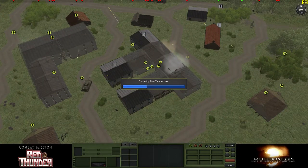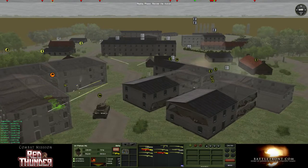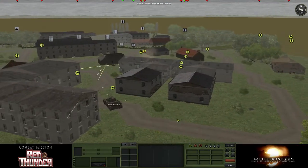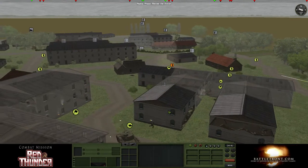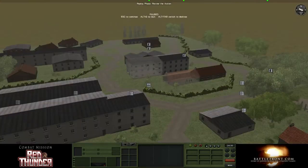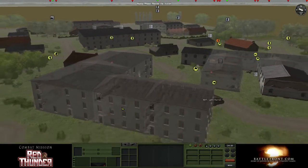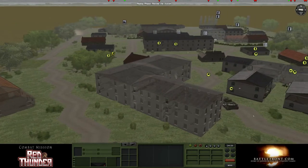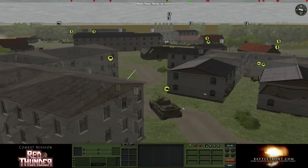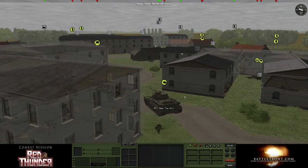I'm just going to let it play on another turn. What is this guy shooting at? He can see them? That was a miscalculation. Let's get these guys off the top floor since there's a lot of fire coming from that building on the top floor.